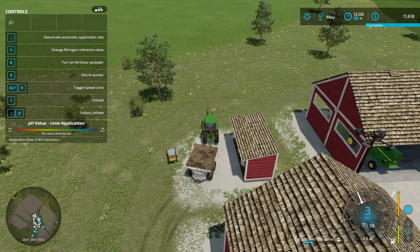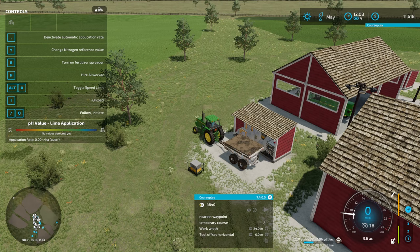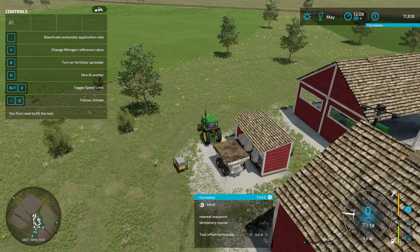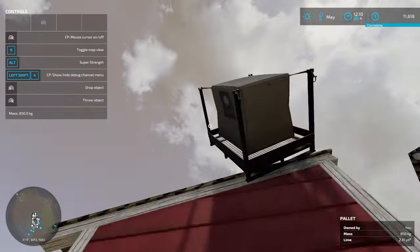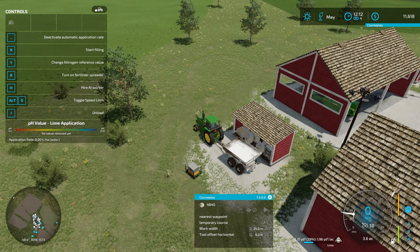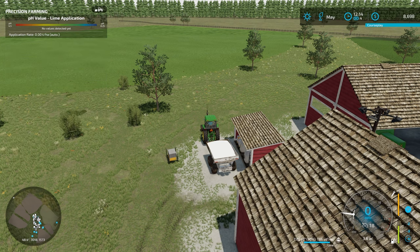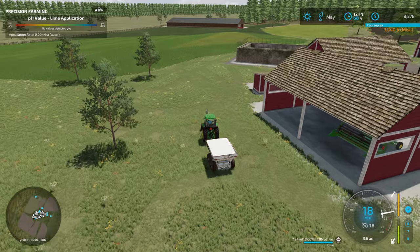My buttons aren't working — I want to open the top to buy lime, not unload. Let me figure out what key it is — Alt zero? I don't know what I just hit. 'You first need to fill the tool' — yes, I understand that, that's what I'm trying to do. It went all the way over there. I think we got it — the lime is in. We'll map the open key to Z. That'll do the trick. Buying lime now — 3,200 dollars gone.